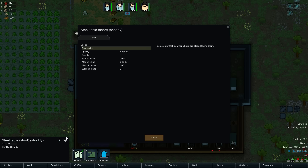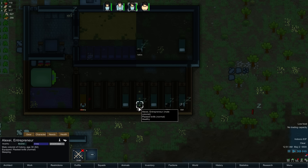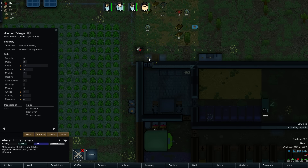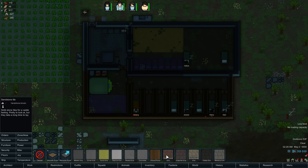Normal bed, normal bed, poor bed, awful bed — ooh, this one's superior. Quality: superior. I could have sworn on the crappy ones I could see more info about the thing somewhere. It must have been on the chairs that I was seeing it. In general, try to make better stuff, and that bed is quite nice.